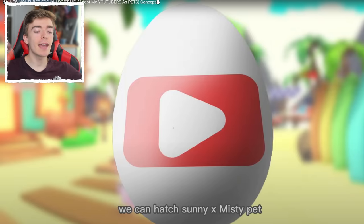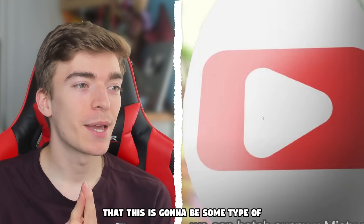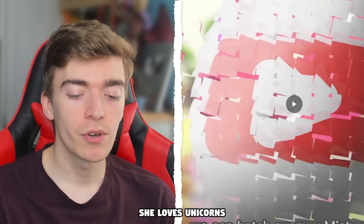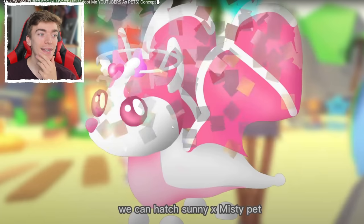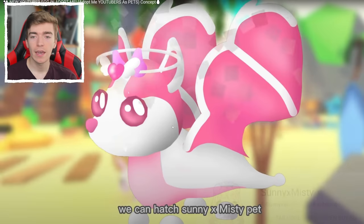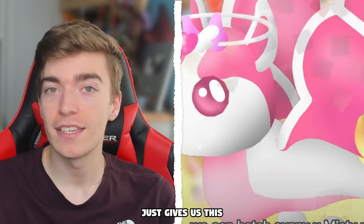Up next is the Sunny X Misty pet. I don't know what this is going to be, but I imagine it's going to be some type of unicorn. Actually, I forgot — Sunny's main pet is like a mega neon bat dragon. So she has like this awesome pinkish bat dragon with a cool crown. And this bat dragon actually has love hearts for wings, which is a really fun idea — the love dragon. And I wouldn't be surprised if Adopt Me takes note of this and at Valentine's just gives us this straight up.